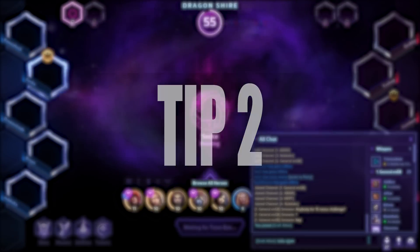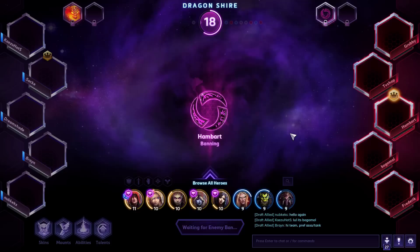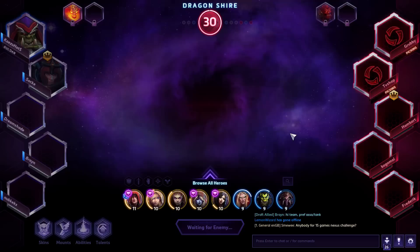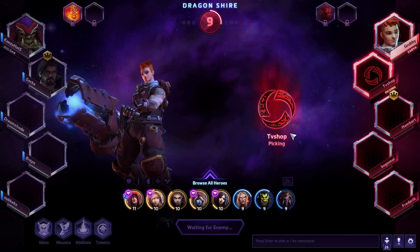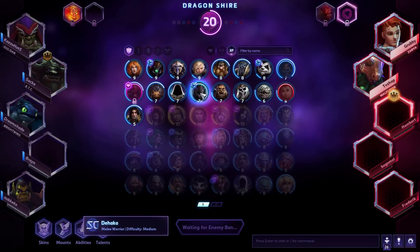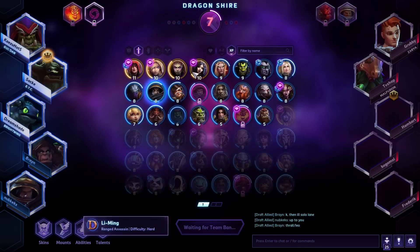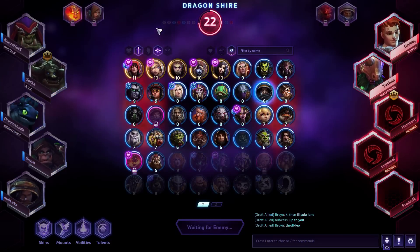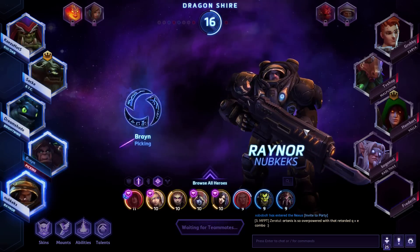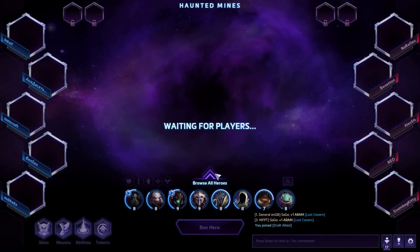Tip number two is a smaller, more practical tip: pick your healer or warrior early on in the draft. This is particularly important if you are on the team that gets three picks before the second ban phase. One of the worst things you can do is pick your three damage-dealing heroes — your ranged damage, your melee flex, and your general flex — before that second ban phase. It's a disaster, because there are much smaller hero pools for healers and warriors, so they're very good targets for banning.